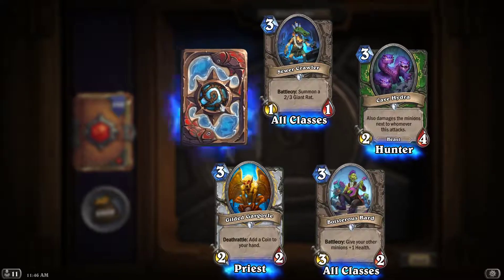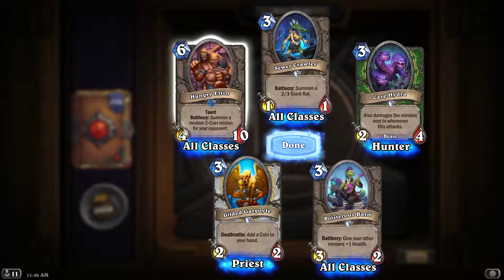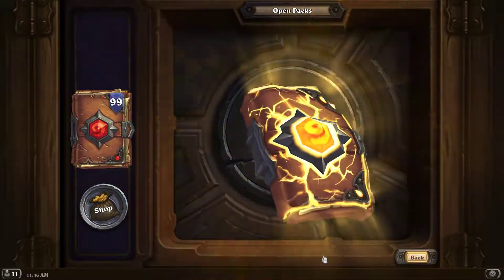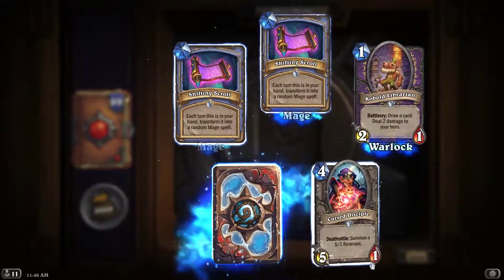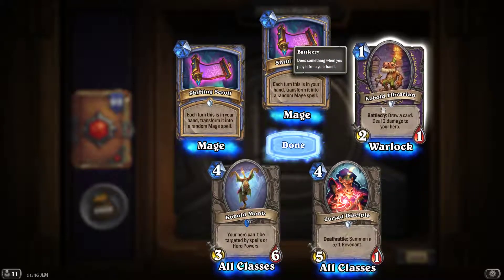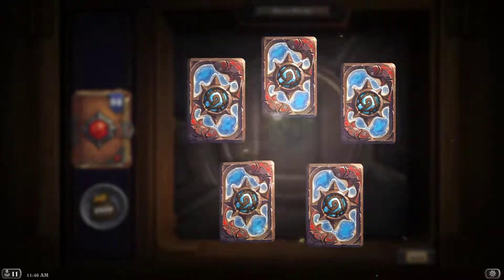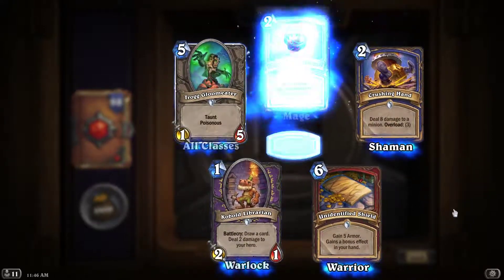Alright, a hunter card — I actually want to use this. I know it gives your opponent something, but it's a 4/10 so it's nice anti-aggro. Let's see. Cool, I love the artwork by the way — this is going to be one of my warlock decks. Really looking forward to that.